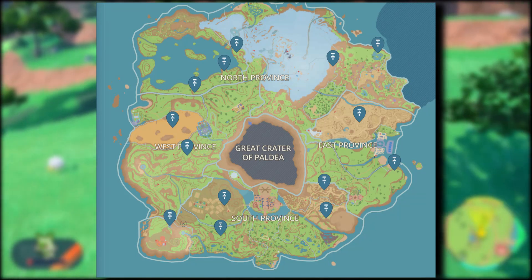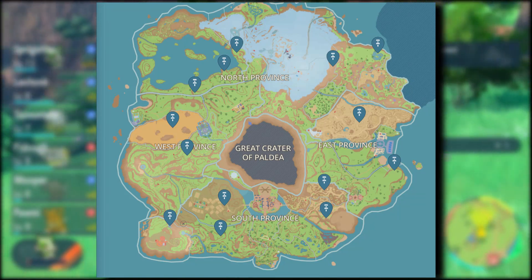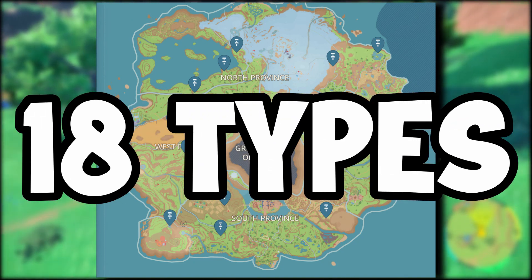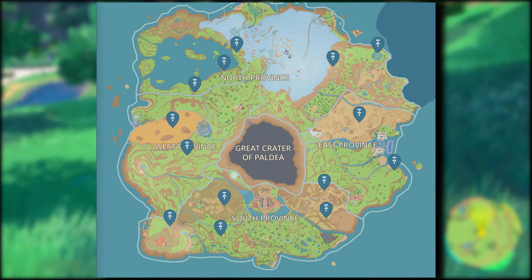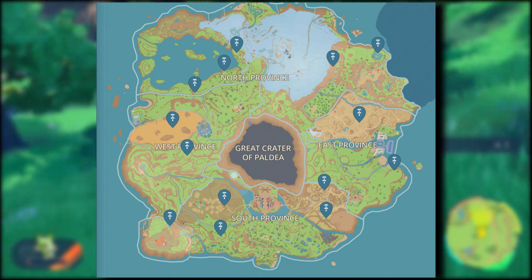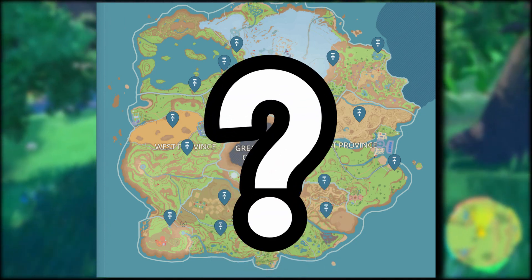That means there were many nations in what is the landmass of Paldea. Considering that all the Watchtowers look the same and are scattered around the region — meaning they were probably built by the same people, but not within the place of one nation — they might have had a different purpose. We have 14 towers total in Pokemon Scarlet and Violet. 14 doesn't tell us a lot: there are 18 types, so they're not related to Pokemon types, and you usually have 8 badges, so no new challenges there either. What is the number 14 related to?